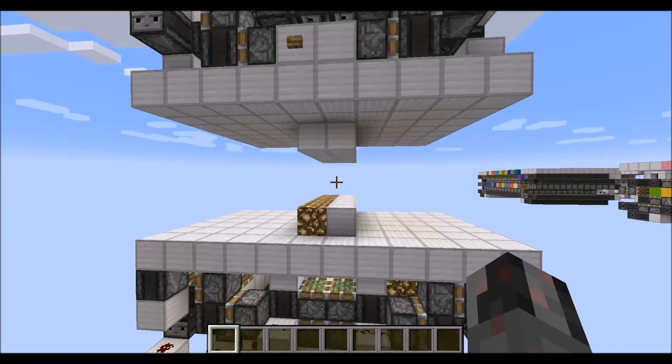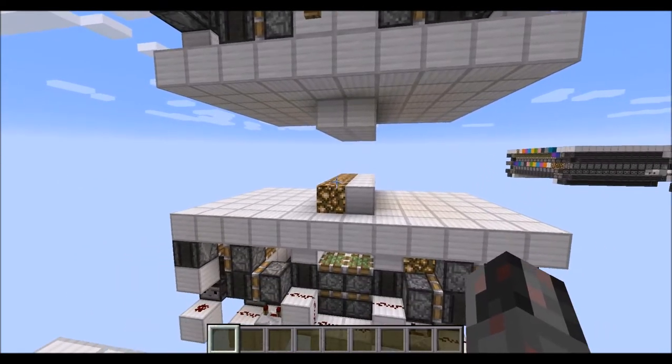Hello everybody, my name is Walter, and today I want to show you how I can build the two-wide versions of my infinitely expandable floor and seating pop-up block swappers, which you can see here right in front of you.